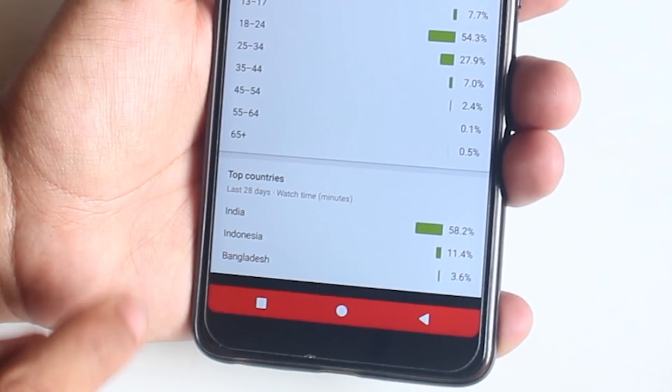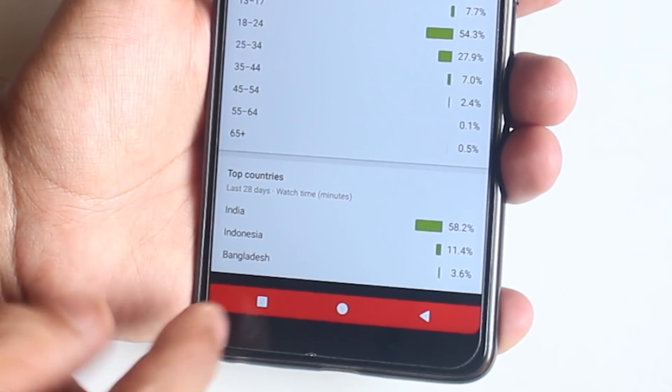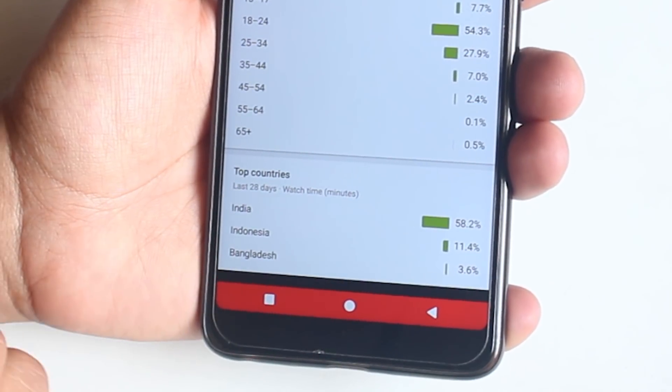One more problem I've noticed: some apps don't take advantage of the full screen — there's a black bar at the bottom. There's no option in this ROM to enable full-screen mode per app. However, the YouTube app works pretty well with both 18:9 and 16:9 videos.